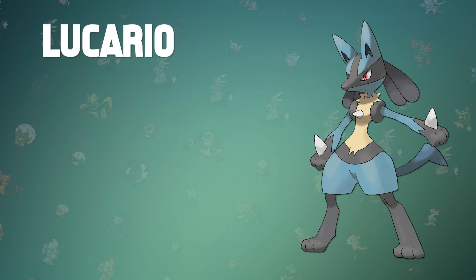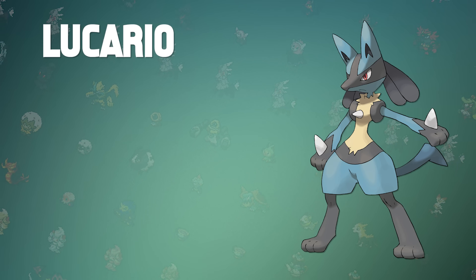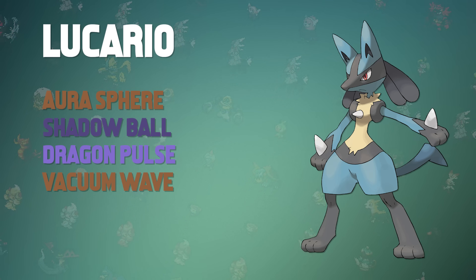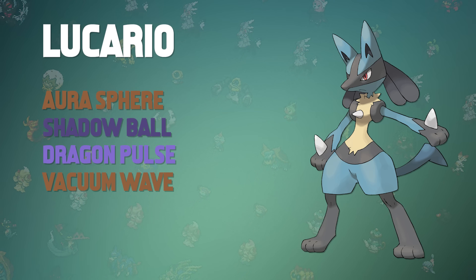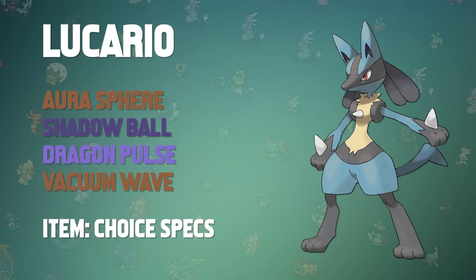The next Pokemon on our team is Lucario. This Pokemon can be used for both types of attacking, but I chose to run a special set. The moves I chose are Aura Sphere, Shadow Ball, Dragon Pulse, and Vacuum Wave. It may seem a little redundant to have a Dragon move when we already have a Dragon Pokemon, but there are definitely situations where this can come in handy. Vacuum Wave is a fantastic priority move, and when you combine that with Choice Specs, the power increases dramatically with the addition of STAB.